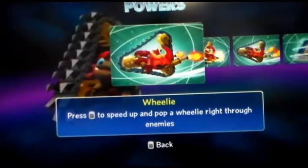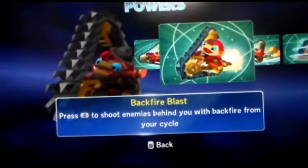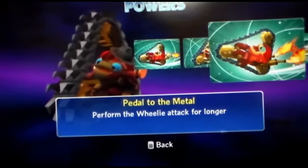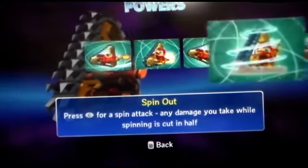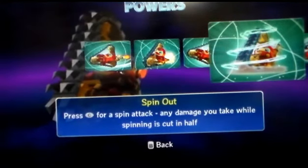Press B to speed up and pop a wheelie right through enemies. Backfire blast — press Z to shoot enemies behind you with backfire from your cycle. Pedal to the middle! Perform a wheelie on the ground for longer. Press Z for a spin-out attack. Any damage you take while spinning is cut in half.